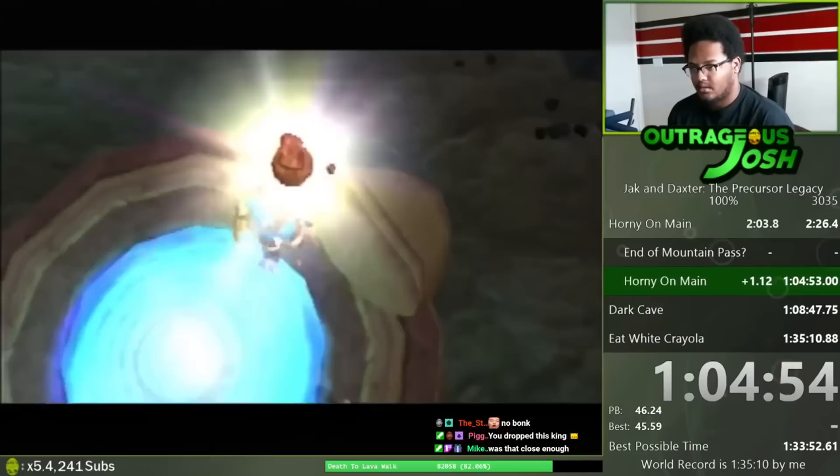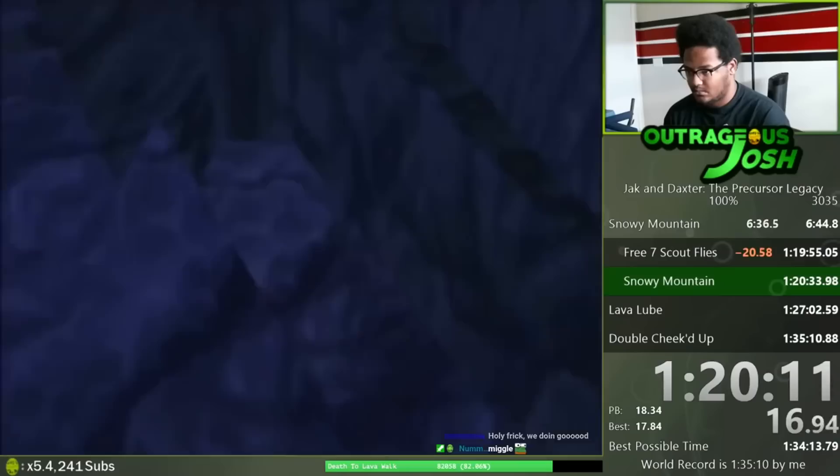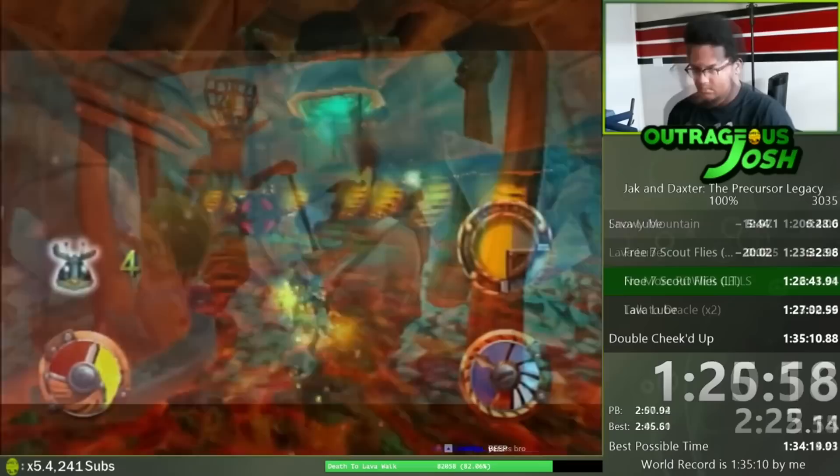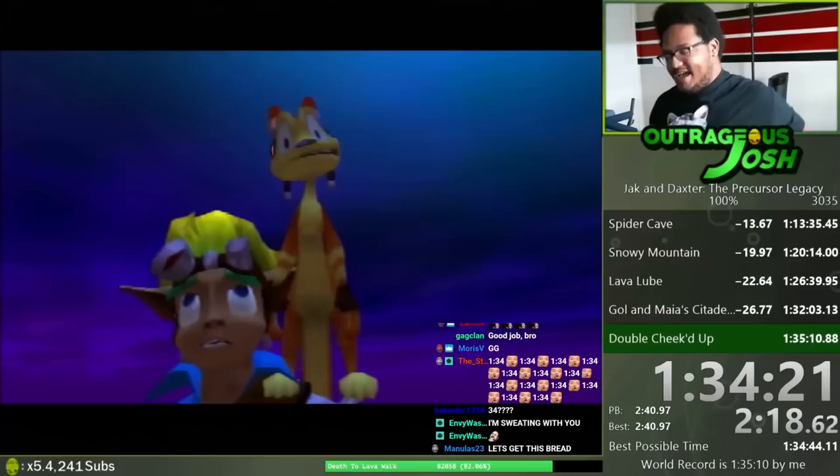And he smashed it, saving about 22 seconds after this split, also knocking down his best possible time by 20 seconds, so he has a bit of breathing room for the next 30 minutes. Coming out of Snowy Mountain, he was ahead by 20 seconds, and he even had new PBs for a couple of his splits during that section. Lava Tube is pretty standard, and after Golemia's Citadel, he was up by 26 seconds — all he had to do was finish the final boss.